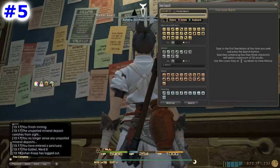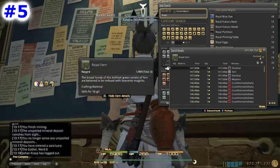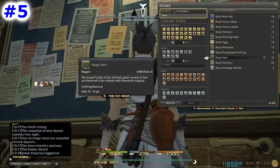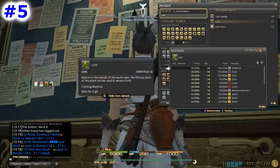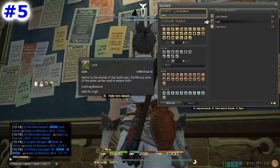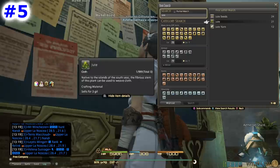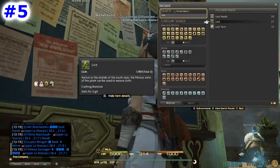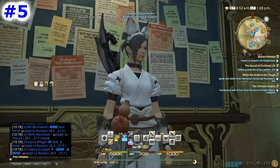Another gardening item is royal fern. Royal fern is like the Stormblood version of blood pepper — it's used to craft certain minions and other housing items. And then there is jute, which is used to craft a lot of nice housing items. You can plant all of these and sell them. If you want more details, I'll link my gardening guide in the video description, and you can also go to ff14gardening.com.